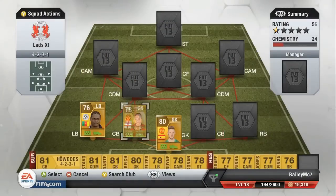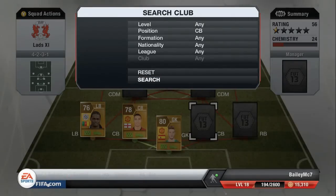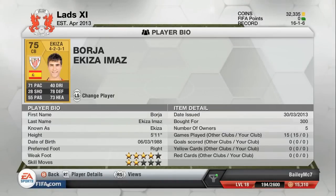At left center back we have Chris Smalling. He is 6'4, he's huge, he cost me discard value, and he has some good pace and defending, so he's definitely one for the future at Man United. At right center back we have Akiza from Atletico Bilbao - he only cost me discard value also, he's pretty fast and has some good defending, not the best heading though.